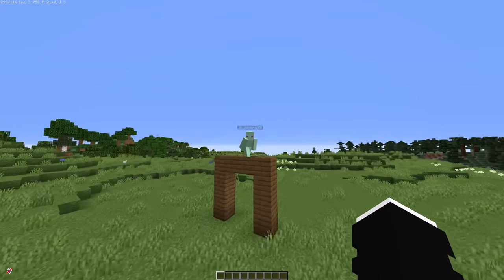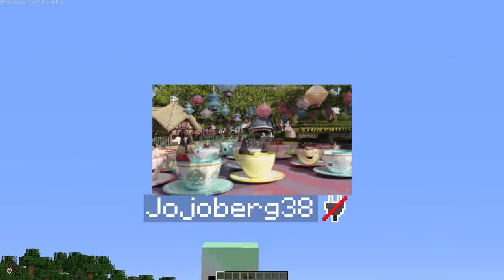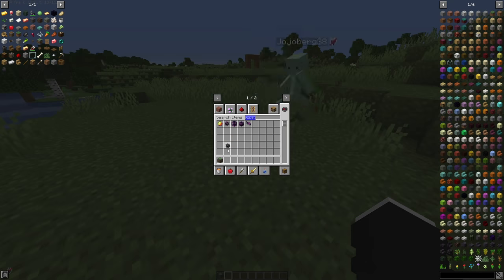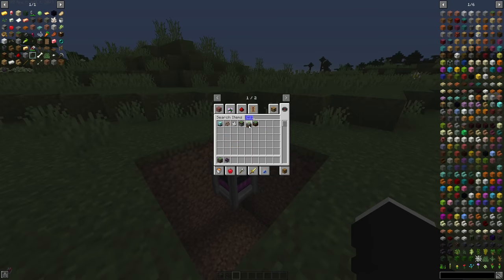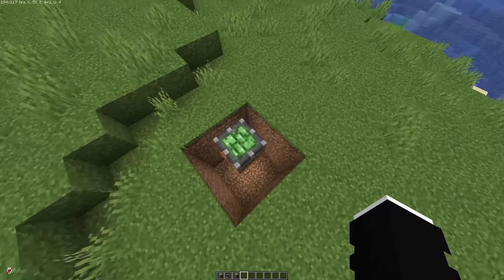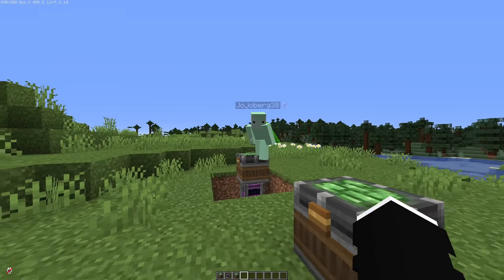Okay, Jojo, an amusement park with the Create Mod. The first thing we'll build is the teacups. This is going to be really simple — all we need is a creative motor to make it spin, a mechanical bearing, then we build the platform that's going to spin on top of this mechanical bearing, and then we place mechanical bearings in the platform to make the teacups counter-spin. Let's do it.